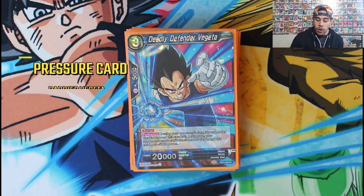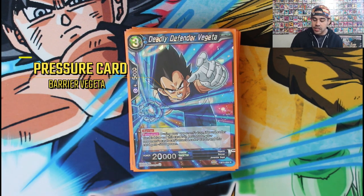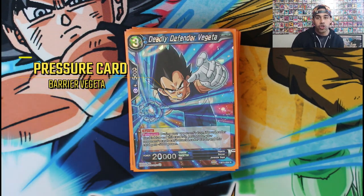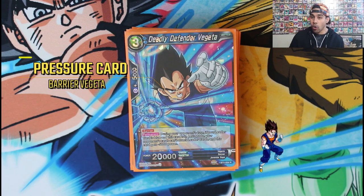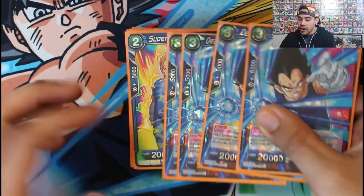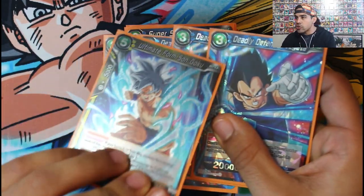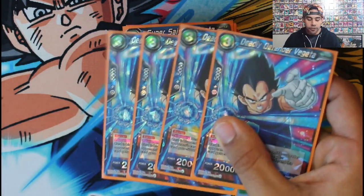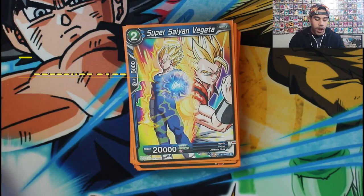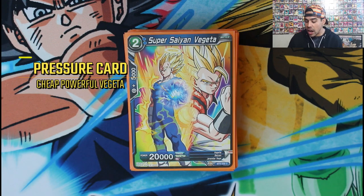For our Vegetas, we've got a barrier 20,000 Vegeta — this is the ideal card you want to hit off of Comrades Goku. He's 20k body with barrier, so your opponent has to attack him and get rid of him or else Vegeta is guaranteed to come out swinging. We run four of these. I might drop to three and add one more Mastered Ultra Instinct Goku, but for now four keeps us hitting him off the Comrades Goku.